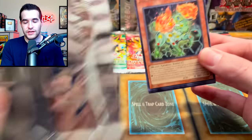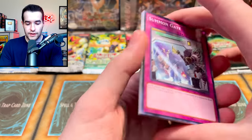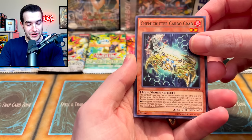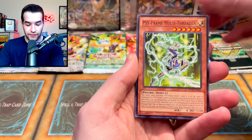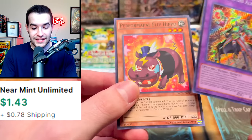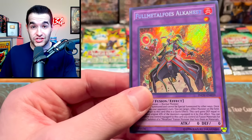We got Summon Gate, Performapal Shengraf, Chemicritter Carbo Crab, Chemicritter Oxox, Crystron Impact, Dragon Core — and a Secret Rare right off the bat: Full Metaphose Alkahest and the Flip Hippo. That's a great start. We already have a Secret Rare, which is indeed a foil. What do we do when we pull a foil? We roll the die. Let's see — one through six. We got a six, so we're starting off with OTS.